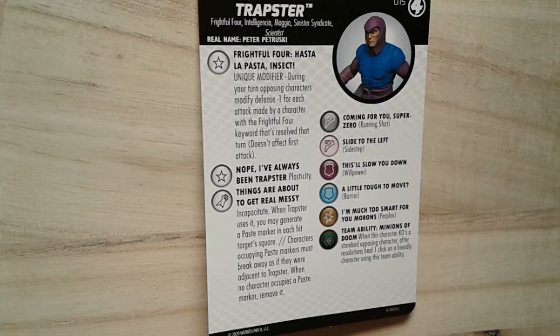His second trait is 'Nope, I've Always Been Trapster,' which gives him Plasticity. Traded Plasticity is pretty good on this character, especially because it plays into his special attack power called 'Things Are About To Get Real Messy' — an Incapacitate where when Trapster uses it, you may generate a paste marker in each hit target's square. There's no limit on the paste markers he can give out.